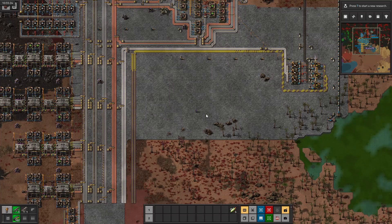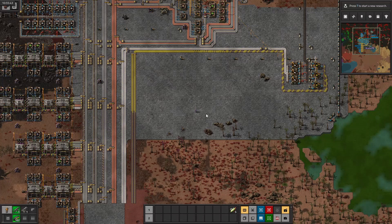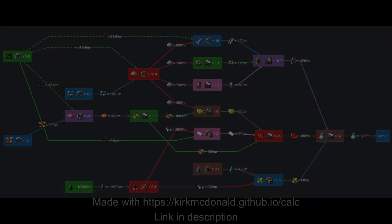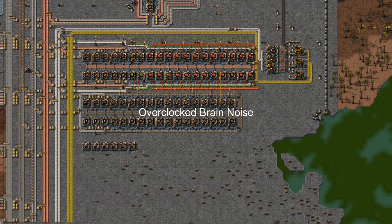As you can probably imagine, Blue Science is the most complicated science so far, because each science is supposed to be more complicated than the last — you know, game design. Now explaining things is hard, so instead I'm going to use a glorious, 100% rational graphic to describe it. We have the image. We've got these things. Those things become these things, and those things become other things that become Blue Science. That makes sense? No? Well, too bad, because that's the limit of my explaining capabilities.